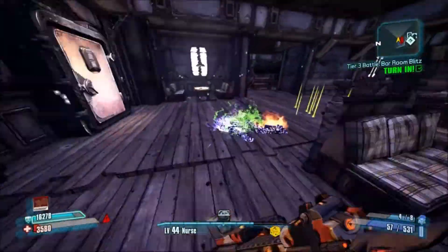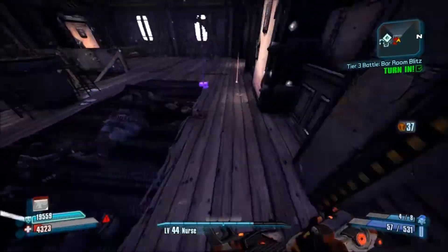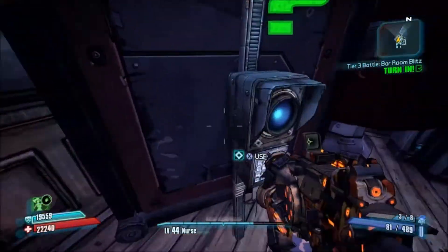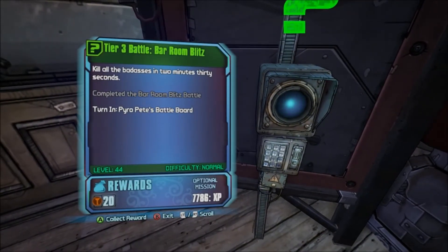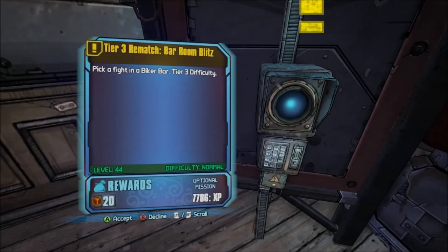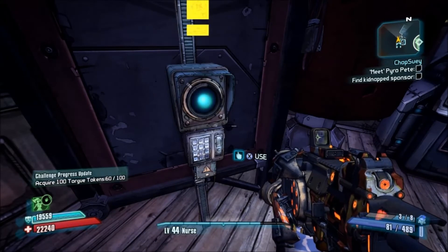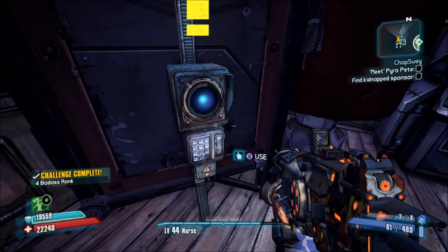And it's only when you hand it in that you'll actually get the reward. Don't forget to pick through all the goodies on the floor — there's lots of them, they drop greens and blues pretty readily. Anyway, head back to the bounty board, hand it in, and once you've handed it in, you'll probably also find that you get some of the Torg token badass challenge pickups as well. And you can replay this one indefinitely — it's actually pretty easy to do once you know what you're doing. I thought you'd be bigger challenge complete. I hope that was useful.